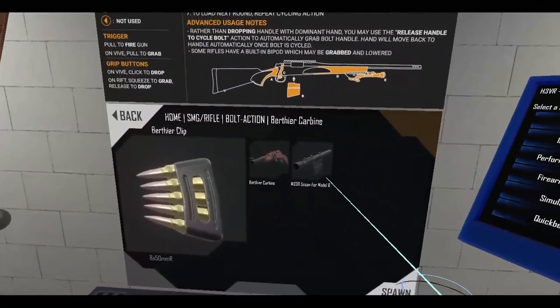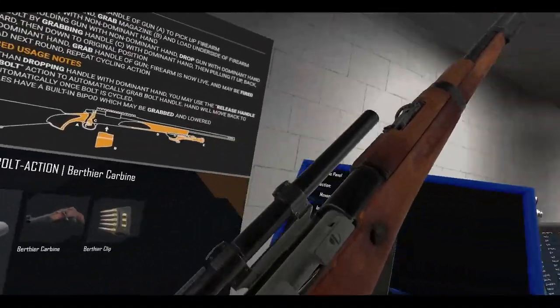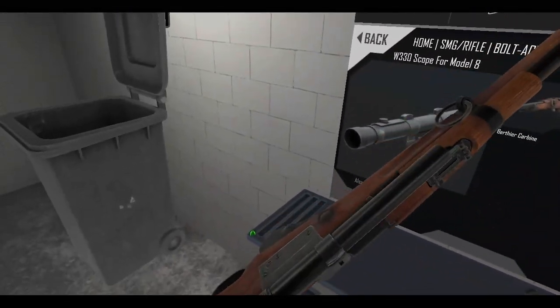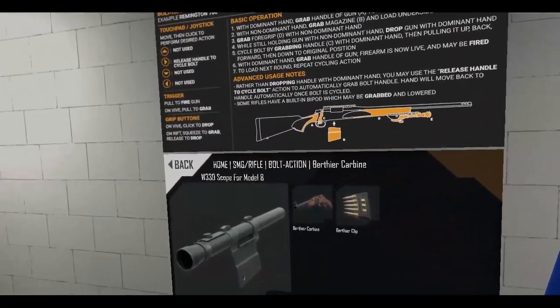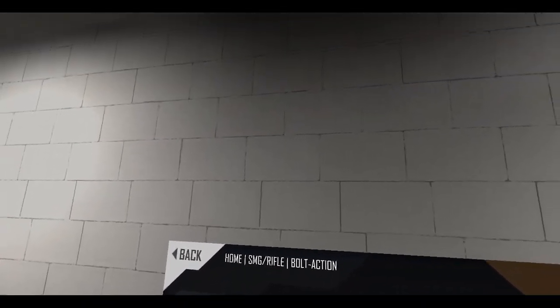Pretty good — this is a really good rifle. Nice bolt action. Of course it can use the W330 scope if you really wanted to do some long-range shooting, but I think I showed that off already. So yeah, there you go — the Berthier, a little French carbine for ya, bolt action.